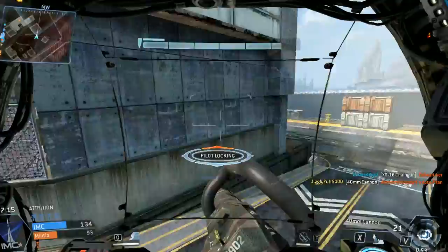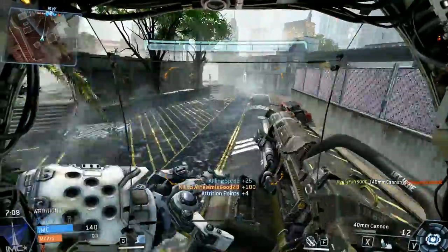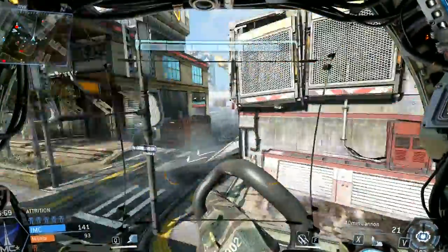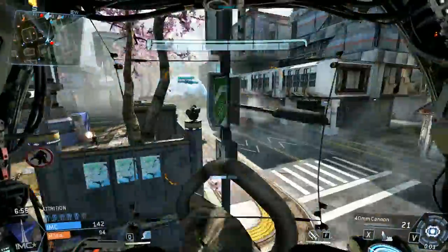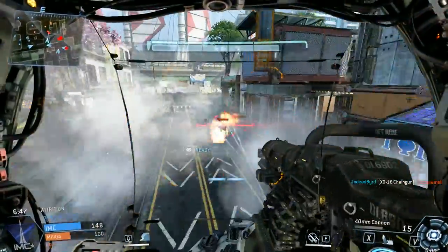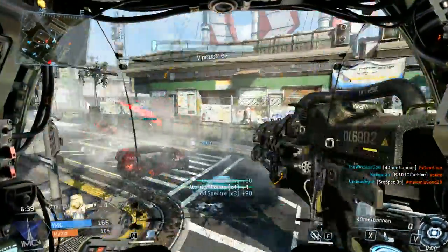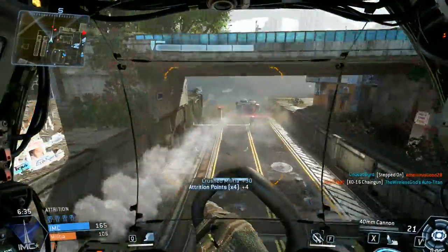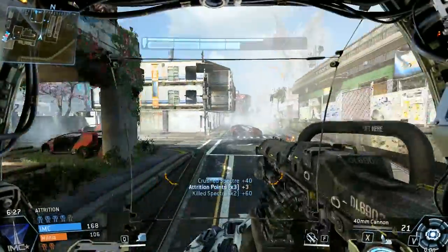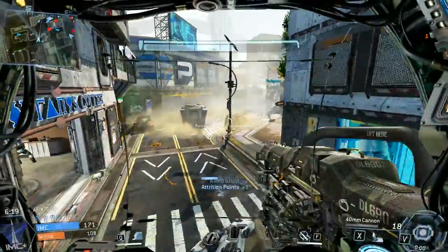To catch you up: I called in a Titan behind the enemy team's spawn, saw a pilot locking me, turned around and got the kill. Now I'm using the 40mm cannon with the three-round burst. The tradeoff is that each shot does a little less damage and accuracy goes down with each successive shot. However, the damage output with three-round burst is crazy high. It does struggle with taking out pilots since you probably can't one-shot a full-health pilot anymore, and accuracy makes long-range sniping harder. But you're going to see some clips here where I'm dishing out massive damage.